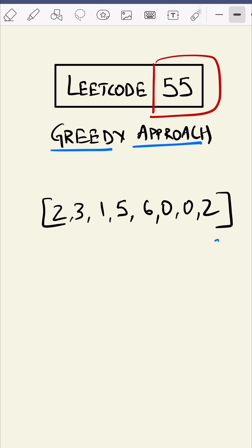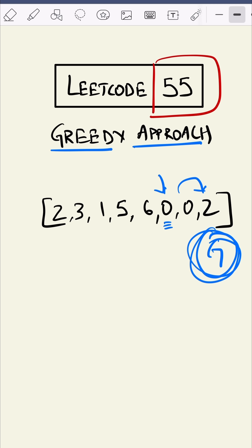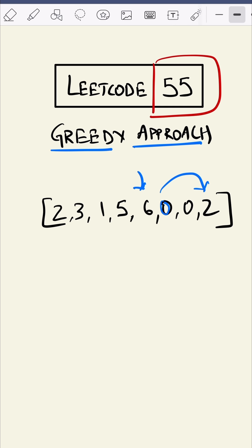In the greedy approach we start from the bottom. Our goal is the last position and we move backwards. Right now our goal is the last one. We check: can we reach our goal from this position? No, so our goal remains there. Can we reach from this position? No, because we cannot jump — this is zero — so the goal remains there. Can we reach from this position to our goal? Yes, so we shift the goal.